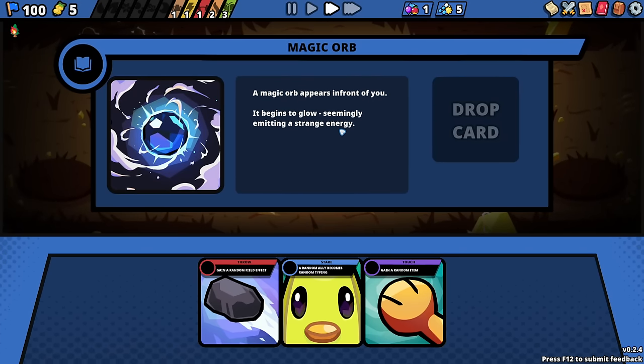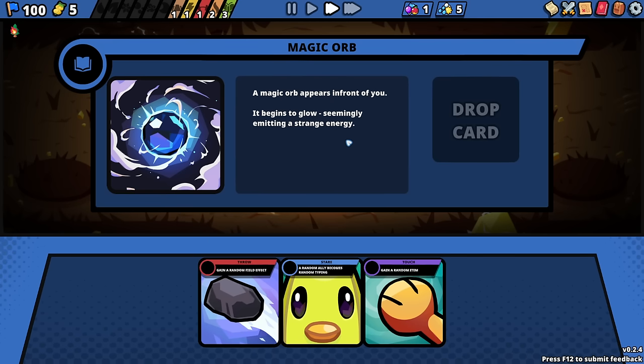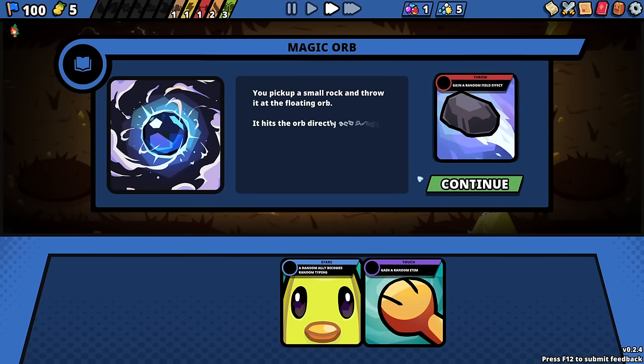A magic orb appears in front of you. It begins to glow, seemingly emitting a strange energy. Options are: gain a random field effect, ally becomes a random typing, or gain a random item. Sure — what do you got?